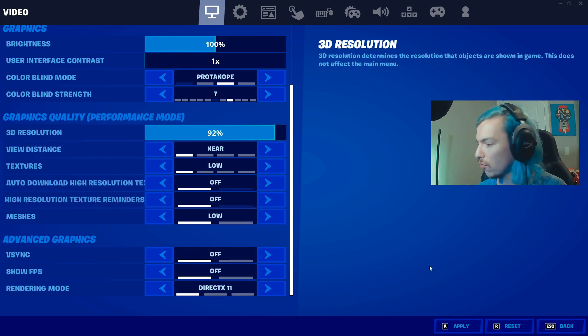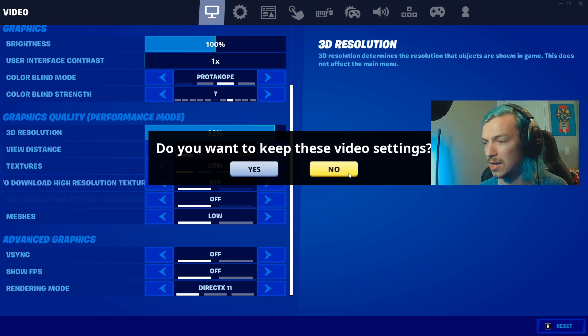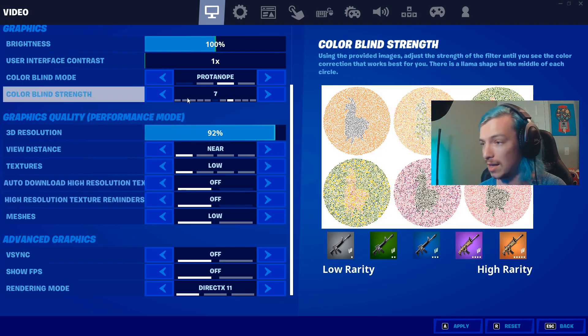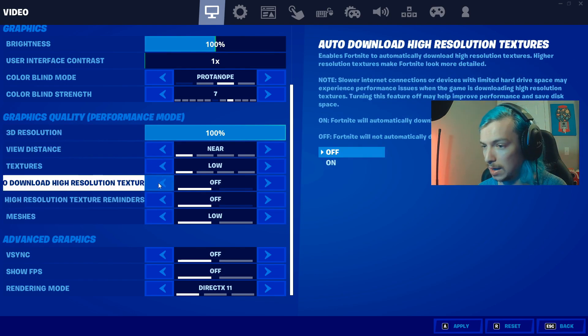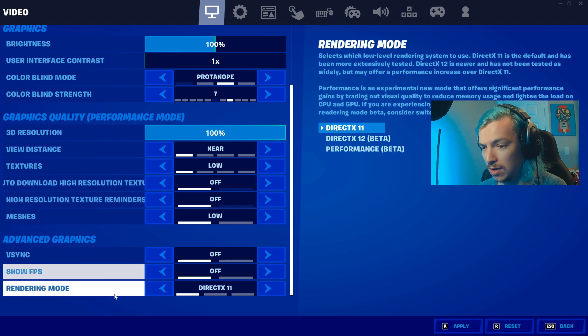For 3D resolution, I have mine at 100. You can go down to around 92 before you really start seeing a huge difference. Some people say there's a bit of an FPS gain at 92, but personally I'm not a big fan of it, so I keep mine at 100. I have everything else set to near, low, and off for all these settings, and that seems to work out best.